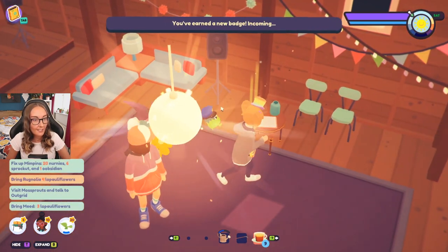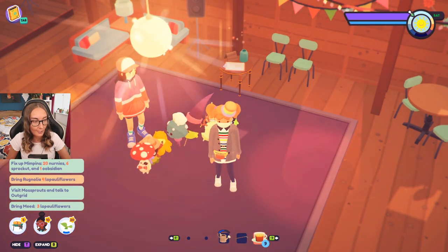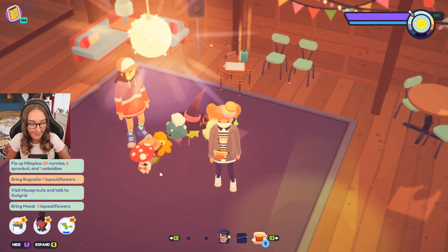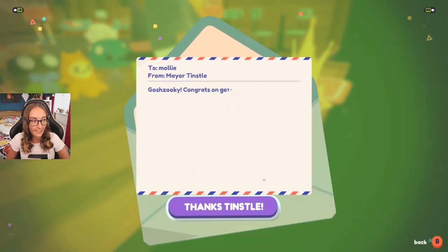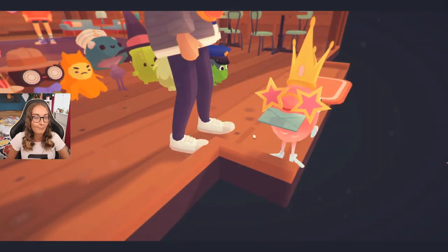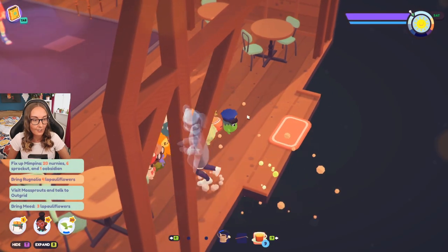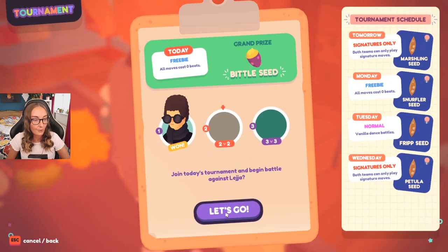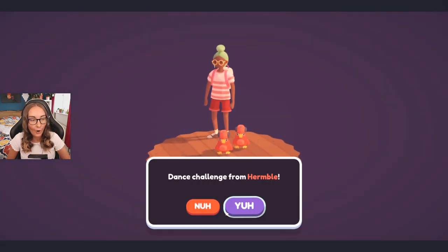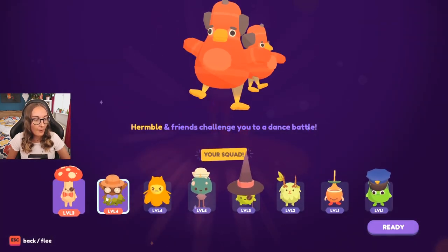That was exhilarating! "Nice moves out there! Slick! Sick!" Thank you very much, sir. "You've earned a new badge!" I guess I'll wait for the badge to arrive before I get into my 2v2. Shroombo looks so fancy — he's wearing a monocle and a bow tie and I love him so much. Our badge is over here, so let's go collect it. "Congrats on getting another badge! Mayor Tinsel." And we got complete 10 tinsel tasks and also got 100 wishes for that. That is pretty good going.